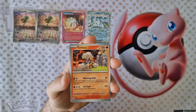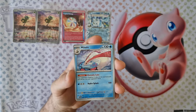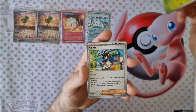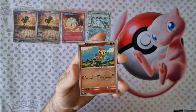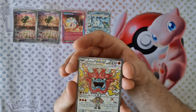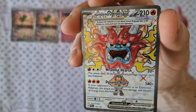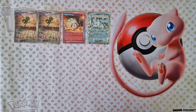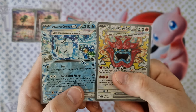Eighth booster: energy, Farfetch'd, Storkoval, Crabrawler, Hariyama, Miltank, Aerodactyl, Kieran, Tangela. First of all Chimchar, second of all, and last card — okay, very nice — Ogerpon EX. We have two versions now.